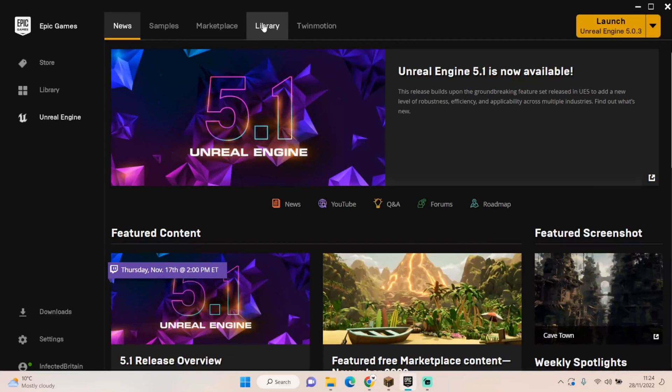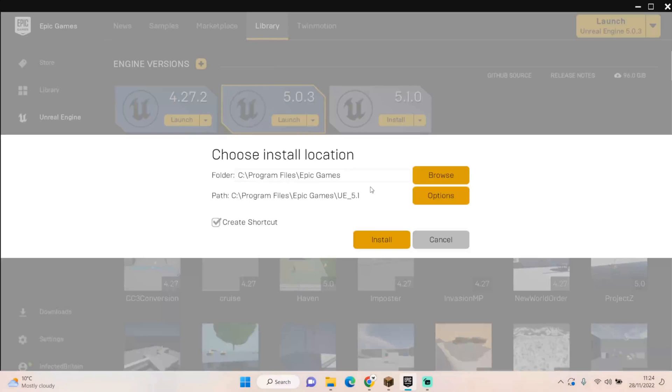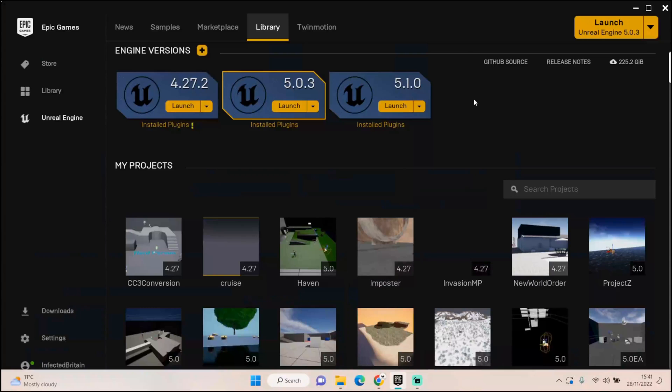First thing we've got to do is upgrade to 5.1, so let's go to our library, get our new engine version, and install it. Now we wait — this is probably going to take a little while. One hour later: we've done that, installed the new engine, and we can start a new project. Six and a half hours later — let's get to it.